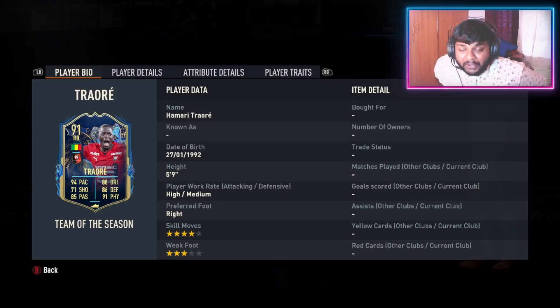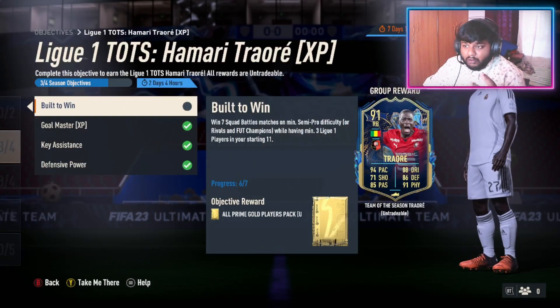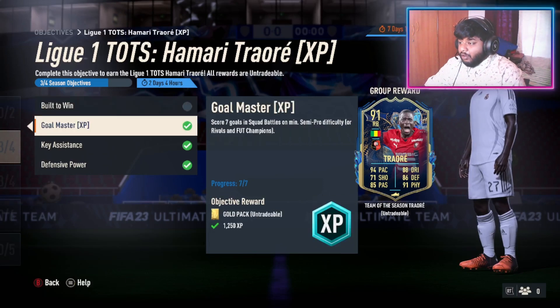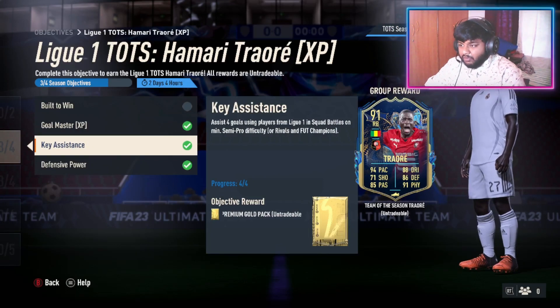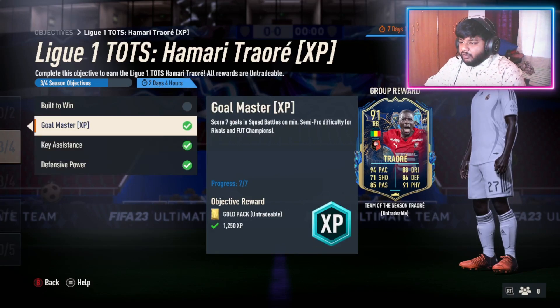Hey guys, welcome back to the channel. In today's video we are going to complete this objective — the TOTS 91-rated right back Hamari Traore. To finish this objective we have to do four sub-objectives: Battle to Win (win seven games with three League One players), Goal Master (score seven goals), Key Assistance (assist four goals), and Defense Power (assist two goals using a defender in two separate games). We have completed three of them.